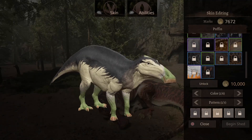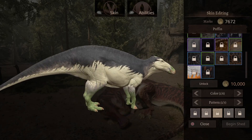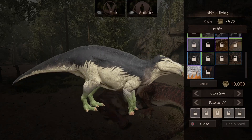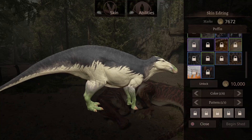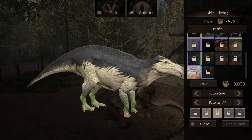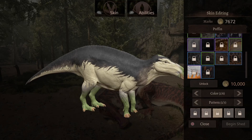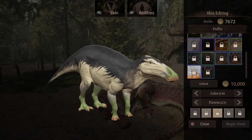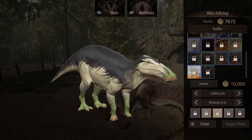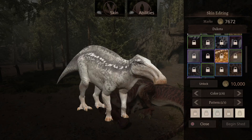This next one has a lot of brown with an almost flaming color pattern near its legs — pretty cool. Like a dark brown near its feet and a very light brown body. This will cost you 10,000 marks — very expensive, just like the others.